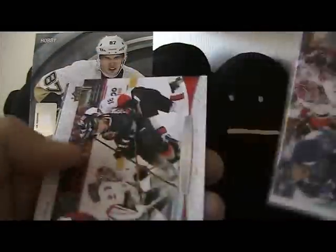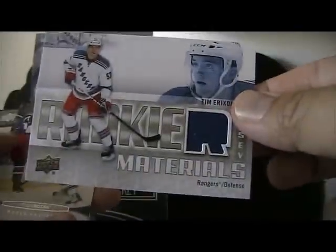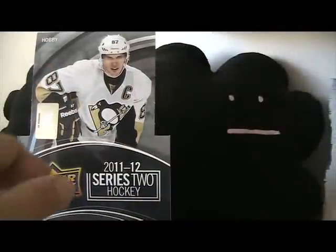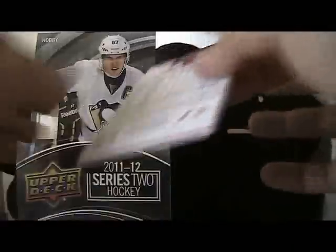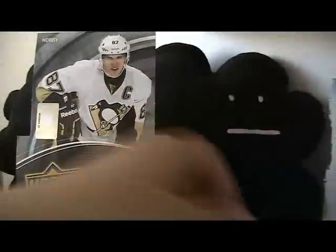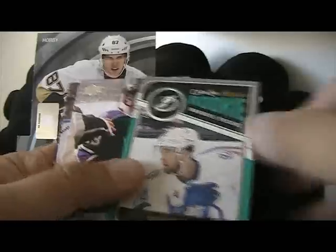Down to the last three packs — it feels like the jersey card is in here — yep, it is! We have Tim Erickson Rookie Materials. Down to the last two packs. Ilya Bryzgalov Victory update. And in the last pack we have Brett Connelly — an OPC rookie card.